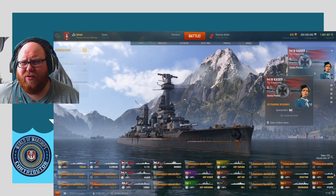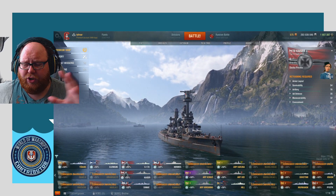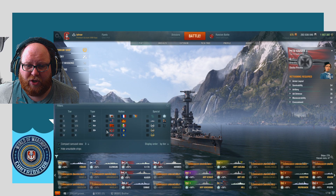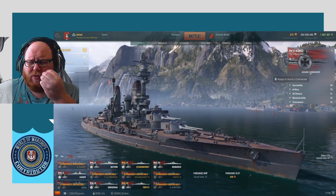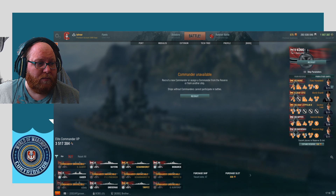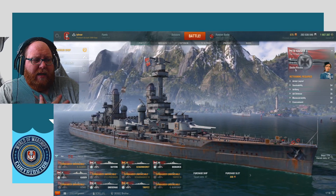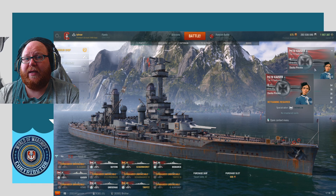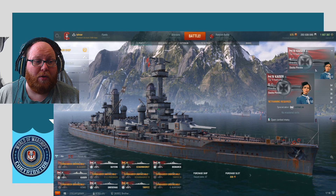For this example I've got the Tier 4 Kaiser here. I've already ground out the entire German battleship line. If we filter on battleships and Germany, as you can see we've got the Koenig, the Bayern — the Koenig doesn't have a commander either, but we'll use this as an example of moving a commander along. So our Kaiser has Dasher as commander. I've assigned her to it but I haven't trained her — as you can see she has a specialization of the Hermelin, which is the Tier 1 German ship, and she has 10 skill points available.